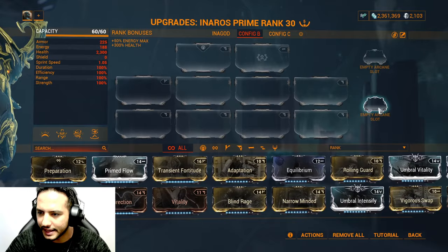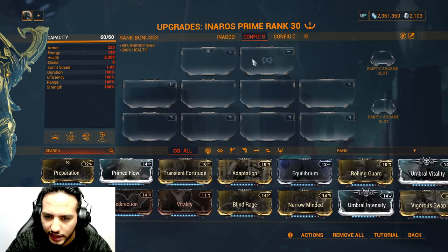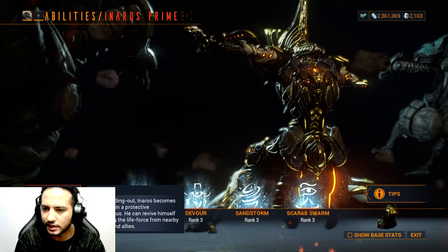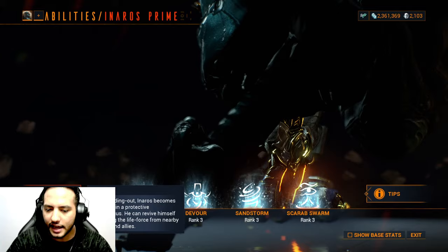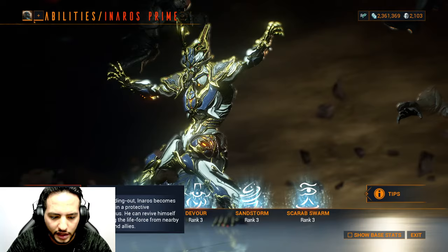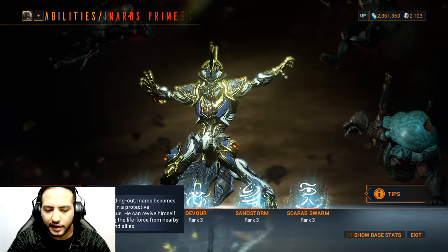Strength is how strong your ability or buff is. The arcanes you get from Eidolon hunts or from other players. This is your aura slot, this is the Exilus slot, and these are the mods. For his passive: unlike other Warframes, if you fall down you won't die and bleed out directly — you'll become entombed, standing like a cross, and attack nearby enemies. The more enemies you kill while entombed, the more life force you absorb to revive yourself.